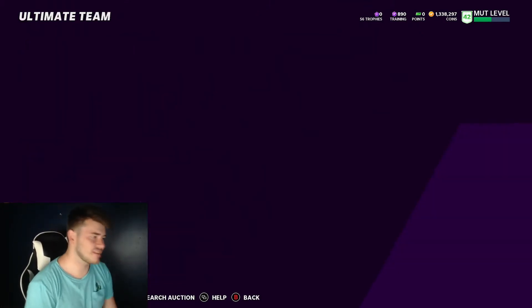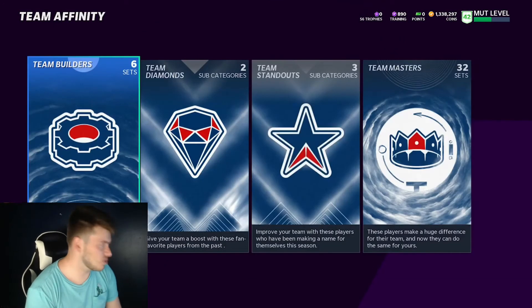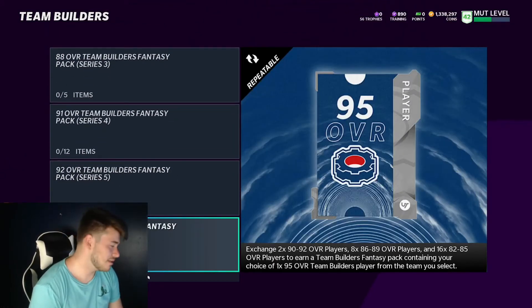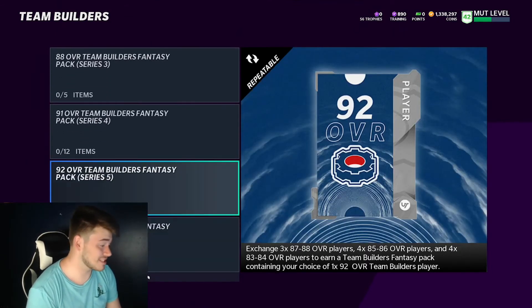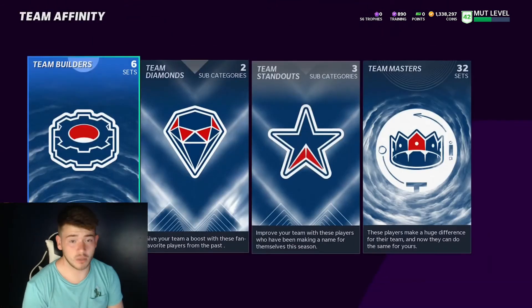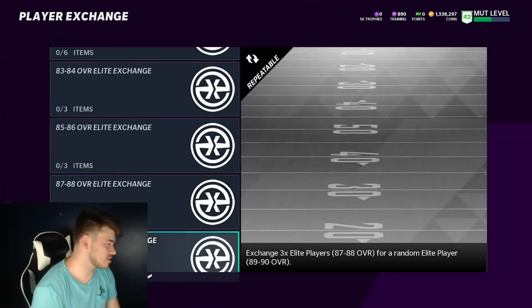That is straight profit in about 5 to 10 minutes, just if we sold off every single one of those cards. But you can always head into the team builders - I've shown you guys these a bunch of times. Hop on muthead.com, look up some of these players and you'll actually make a lot more coins by putting them into sets. Some of these cards go for a lot - you can maybe get lucky and make like a 91 or so, and some of those 91s go for like almost 50 to 100k.